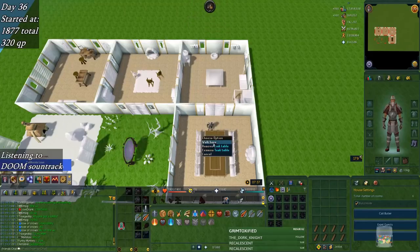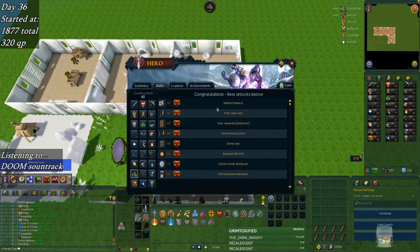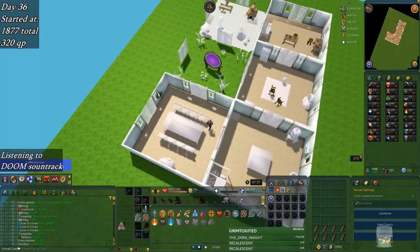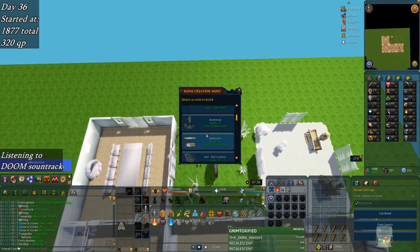That's a nice level up. I started recording just a tad too late, but that's 63 construction. That's very nice because it means I can make driftwood prawn brokers. So let's actually do that immediately while I have the 80 planks in my inventory, and start unlocking prawn perks.